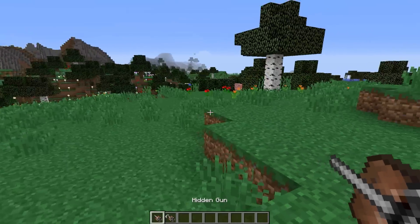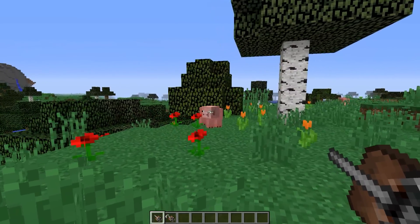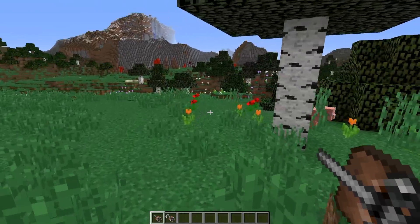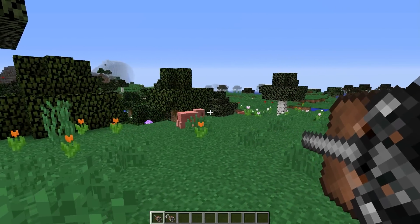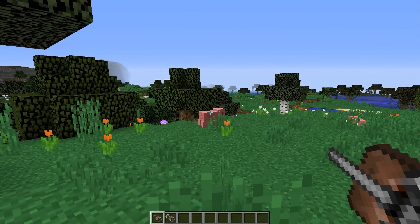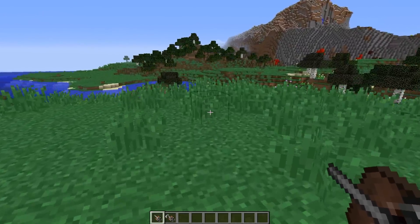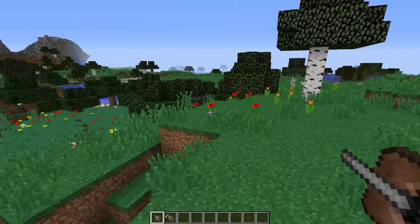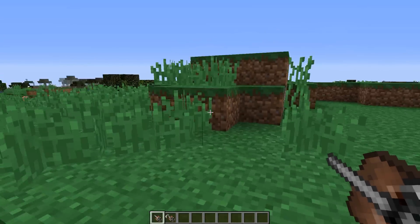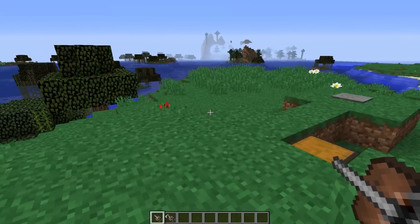For example, for the hidden gun the damage has been changed — actually lowered — so it won't be a one-shot kill anymore. It also depends on how long you hold the weapon. If you hold it longer it will deal higher damage, but if you hold it for just one second and release it, it will deal less damage. It's almost the same as a bow: if you aim it will go a lot faster, but if you don't aim it won't go as far.